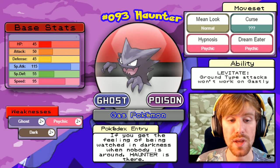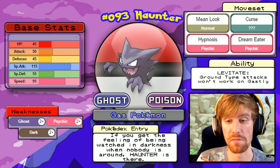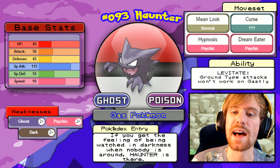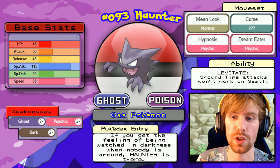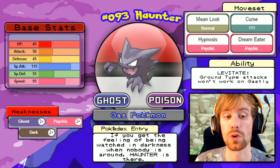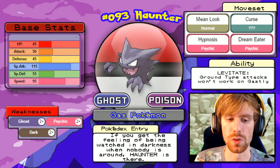Her next Pokemon is Haunter. Same plan — focus on Nidoking with Shadow Ball. It also has Levitate. Its moveset is Mean Look, Curse, Hypnosis, and Dream Eater. It's going to try to lock you in with Mean Look, put you to sleep, hit you with Curse, then finish with Dream Eater to recover health. We'll hit it with Shadow Ball first and I think we can one-hit KO this Haunter.